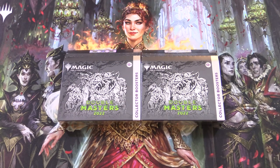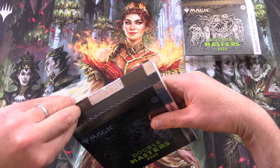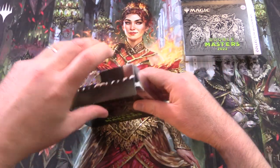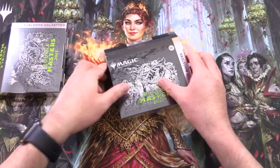Today on MTG Unpacked, we're getting stuck into two more collector booster boxes of Double Masters 2022. We're hoping to pull the Imperial Seal today, or alternatively, anything with the textured foiling would be awesome.